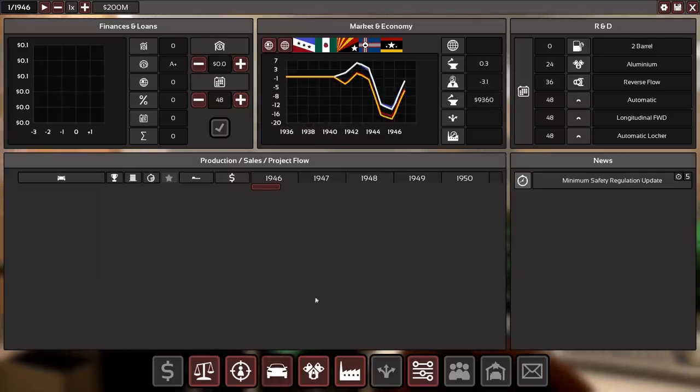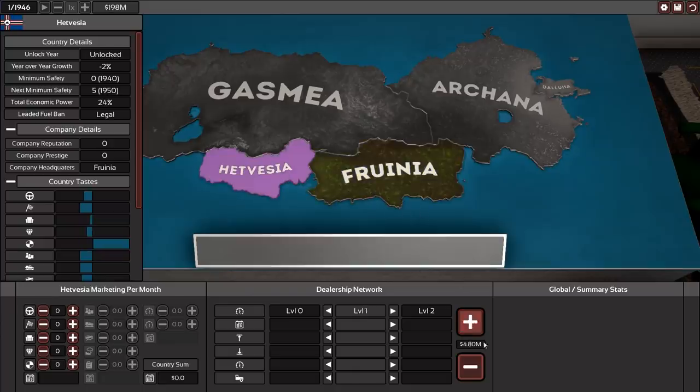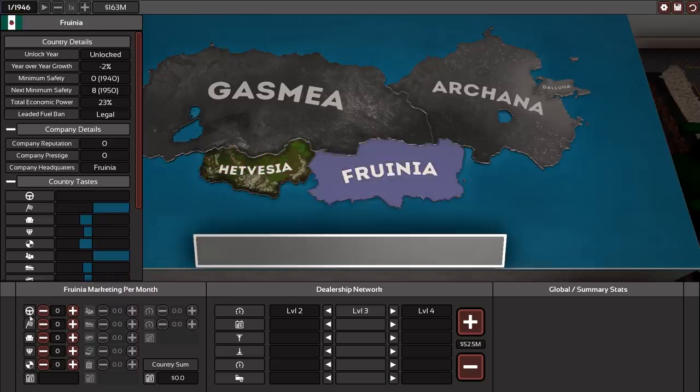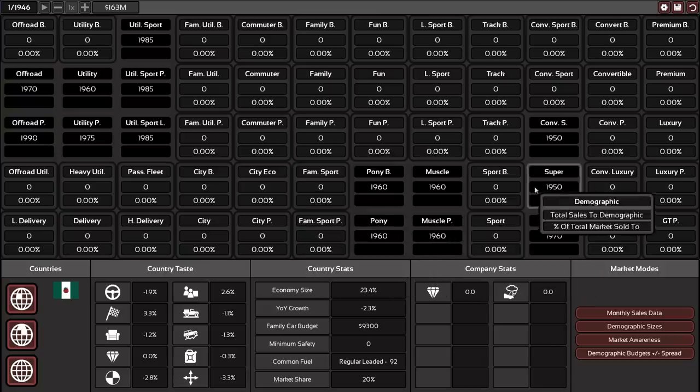First things first: check the markets. We have a level two dealership network in Fruenia, and upgrading to level three costs 16 million. We only have 200 million so let's upgrade that a bit. We have zero dealerships so let's fix that. That's already cost us a fair amount. Marketing is not required right now but before the first car releases I think we put a little bit in.